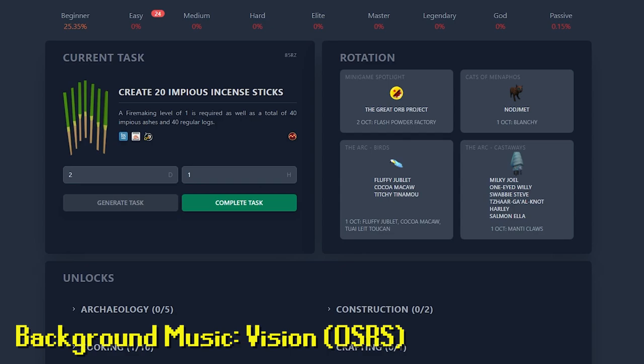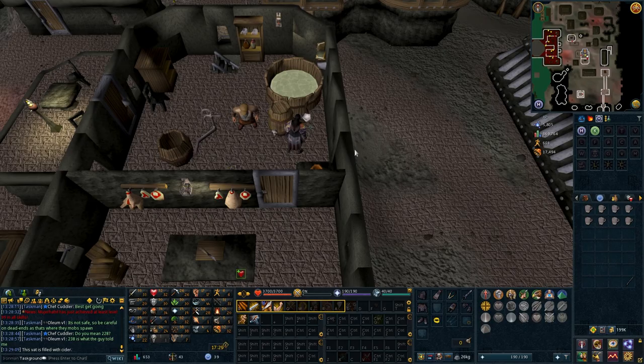Create 20 impious incense sticks — or is it impious? We need 40 impious ashes and 40 regular logs.